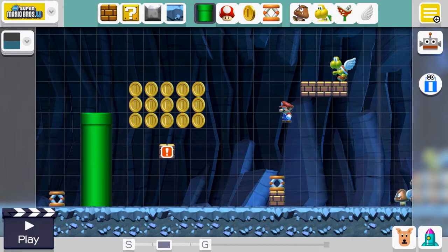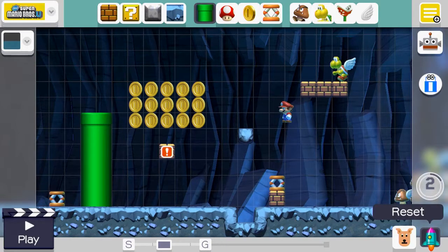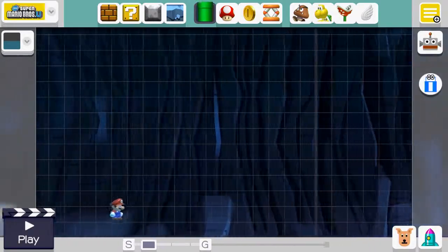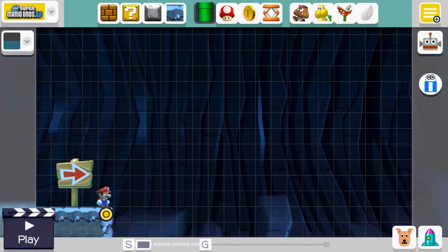Hold on, what do these icons in the bottom right do? Like the dog - oh, it's undo! What about the rocket? Reset, huh? Now we can make a new level from scratch. How about we try just that?